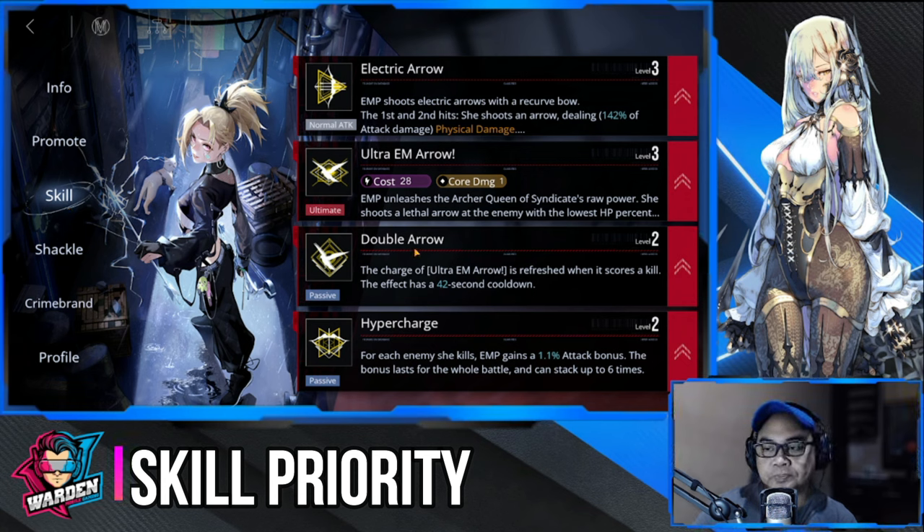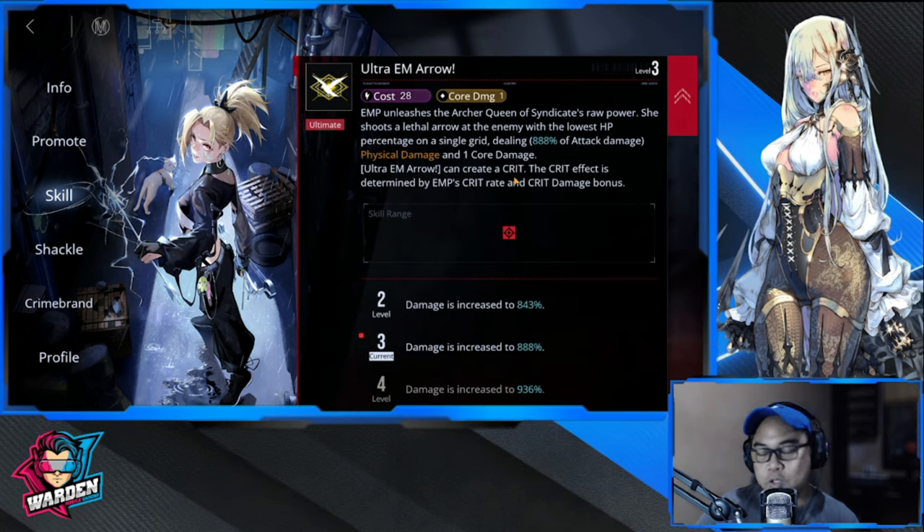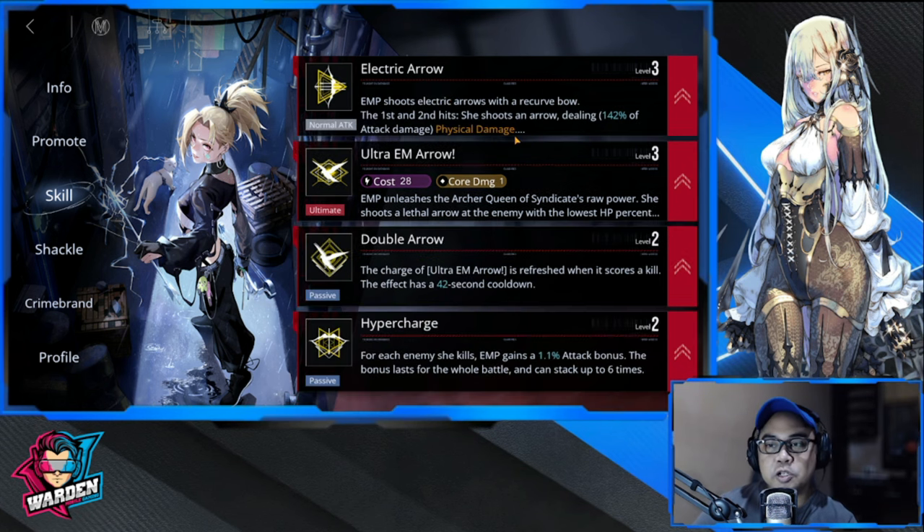Number one would be her ultimate, Ultra EM Arrow. This skill packs a punch — it's probably her core and why we love her so much. The damage is big and she also breaks cores, so number one is definitely her Ultra EM Arrow.